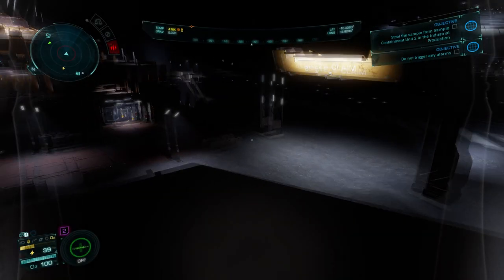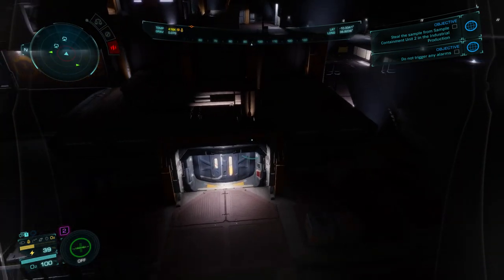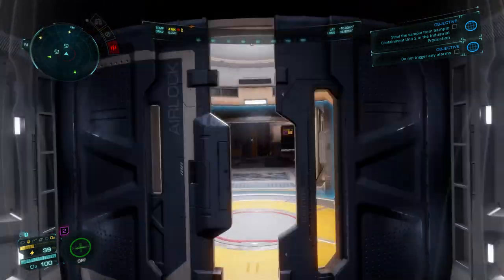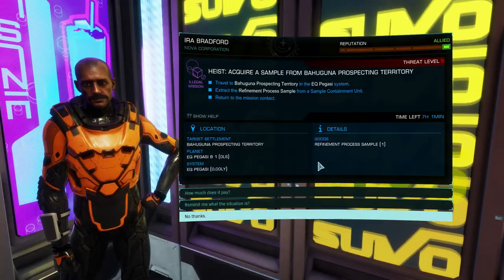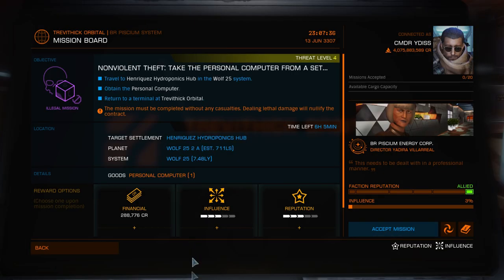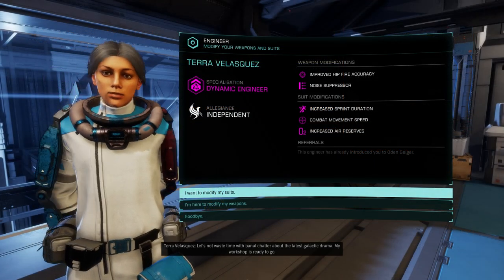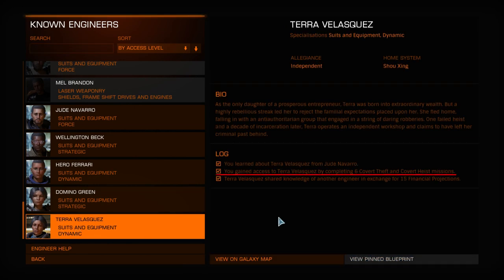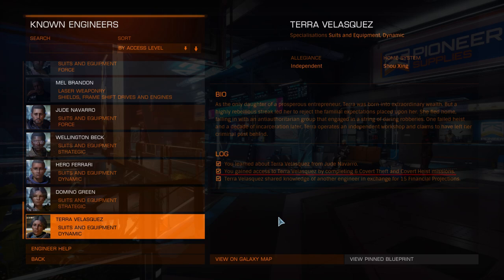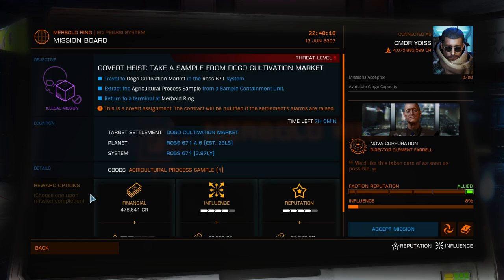Odyssey's heist missions take on a wide variety of challenges and demand skill and practice to get right. Knowing how they work beforehand will make the journey a lot smoother. Heist and theft missions can appear in three different forms: Standard, Covert, and Non-Violent. Terra Velazquez, one of the nine engineers in Odyssey who will upgrade your equipment for you, requires that you successfully complete six Covert Heist missions and six Covert Theft missions. So this guide will focus on the Covert variant — if you can master these, the other two variants become much easier.